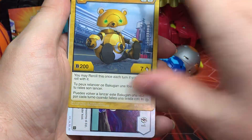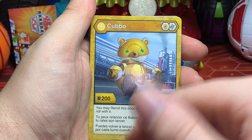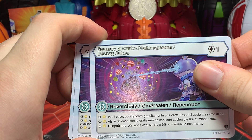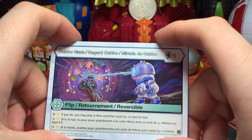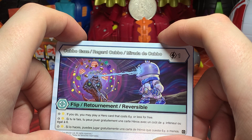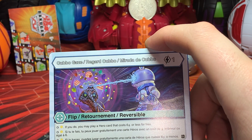Next up is Orless Cubbo — Shield and Helix cores, base 200 B-Power, base seven damage. You may re-roll once per turn if you miss a roll with it. His ability card is what I call the Care Bear Stare — it's a gaze ability. Flip it to stop Orless; if you do, you may play a hero card that costs six energy or less for free, but only when you're being attacked. Weird, but okay!